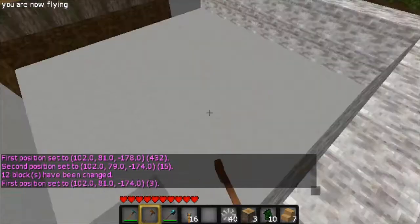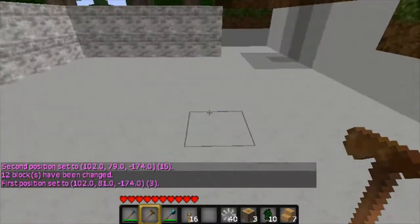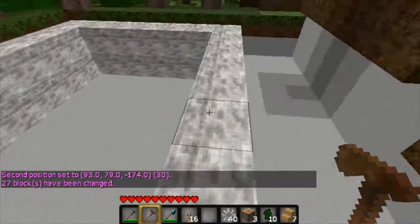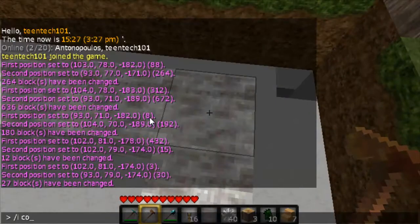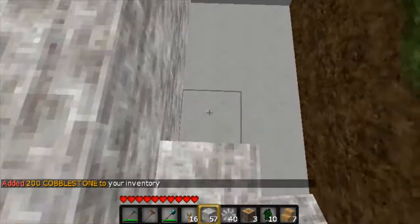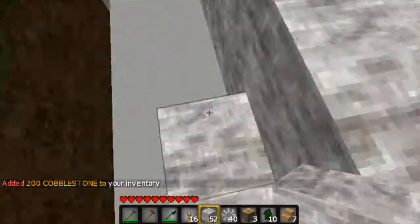It looks like I'm going to need more redstone. What you're going to need to use is some stone or cobblestone — your choice. You need a pick. Also grab the redstone and torches, and I'm going to give myself some redstone torches too — I guess I ran out.